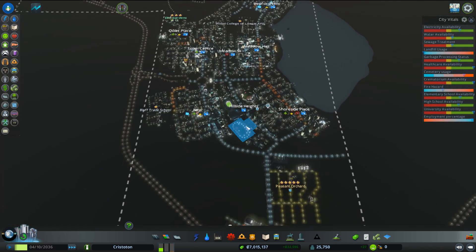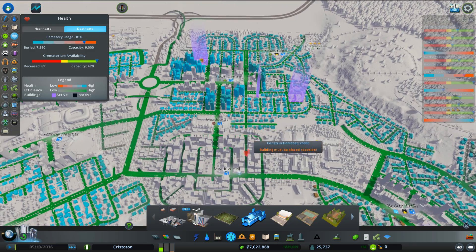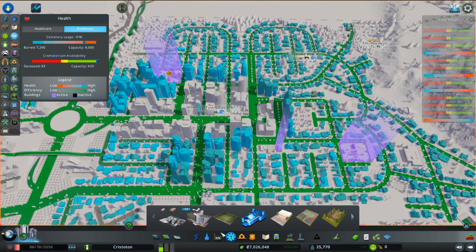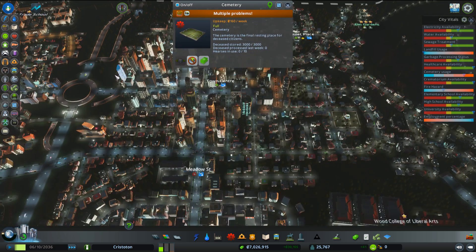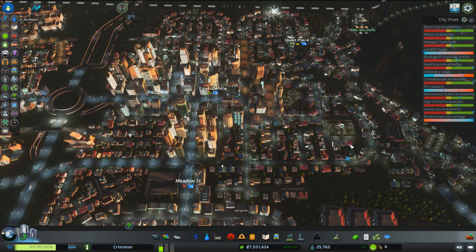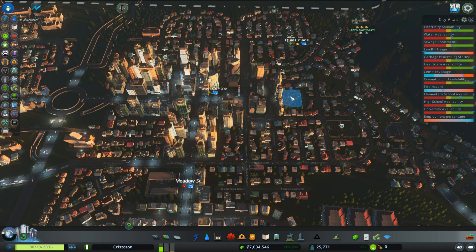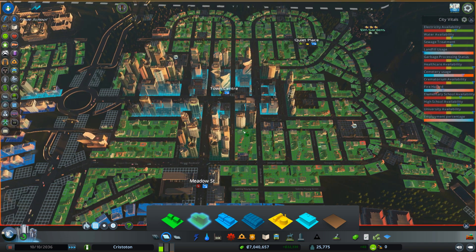Placing those down gives us more electricity availability. Good. Next, the guide said larger hospital units are more efficient. I think it's probably time to empty and get rid of our cemeteries because they're in prime real estate areas - we'll keep one out here but the center of the city really should be becoming larger, more high-density residential. Demand for residential is spiking.